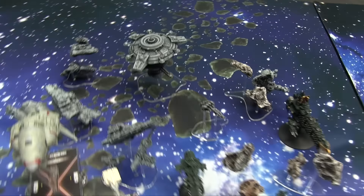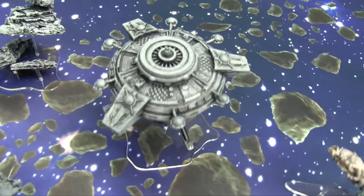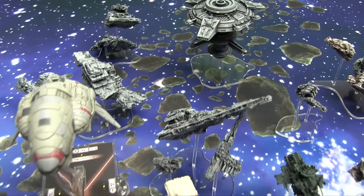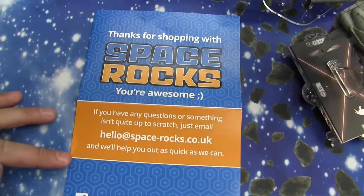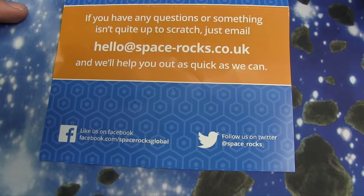I hope you enjoyed this little scale shot. Here's the close-up of the space station — it's pretty neat. If you look at it top-down it pretty much looks like the cardboard template that comes in the game. Space Rocks terrain — here's the contact info: hello@spacerocks.co.uk. If you're interested, you can also follow them on Facebook and Twitter.